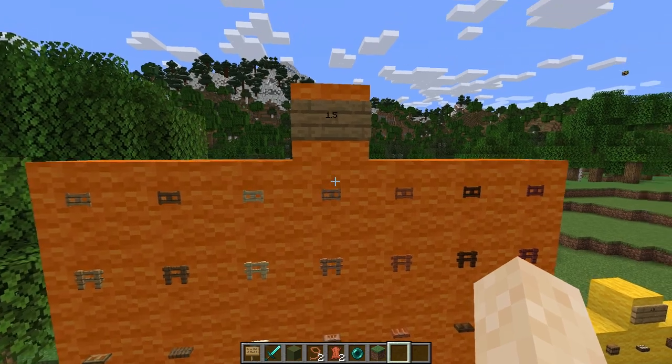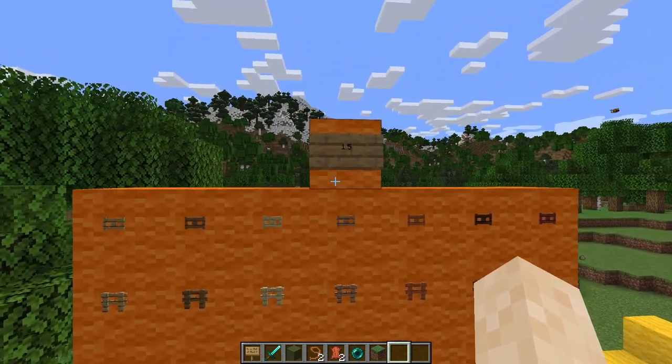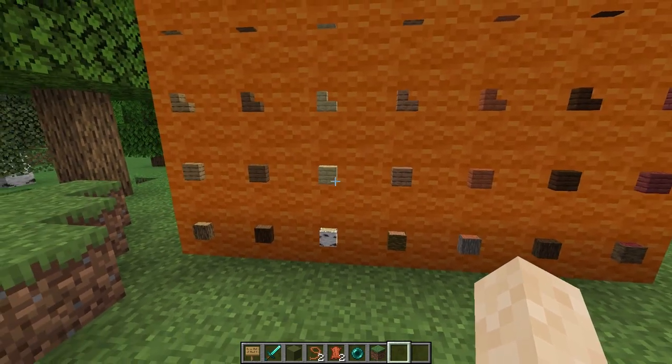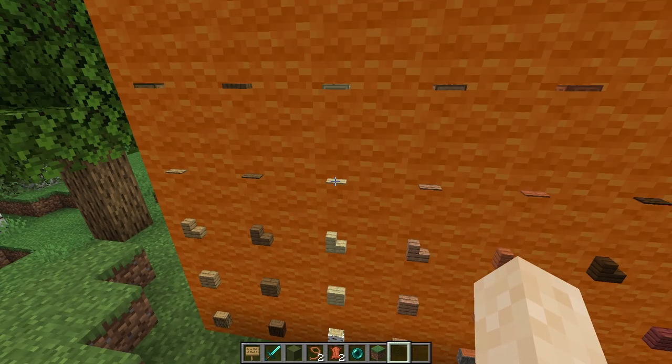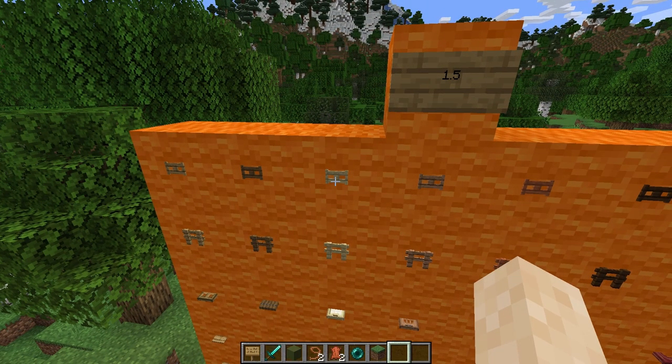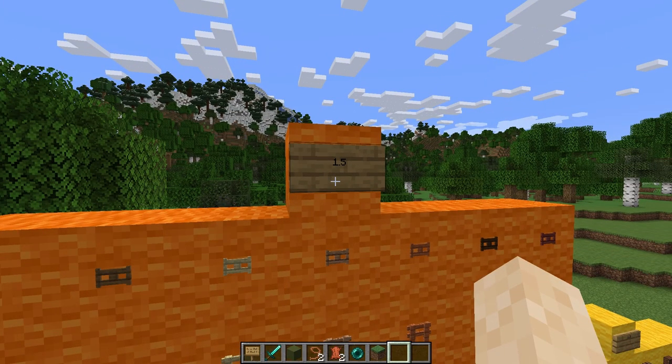Now it's time to talk about everything else that can be smelted in both versions of the game for 1.5. Every wood type — the logs and stripped logs, the planks, the stairs, the pressure plates, the trap doors, the fences, and the fence gates — can all be smelted for 1.5. However, nether wood cannot be smelted at all.